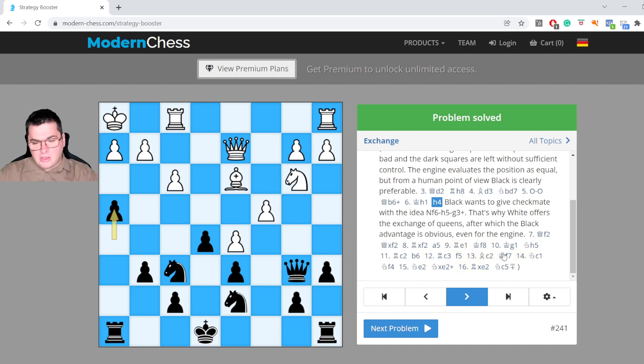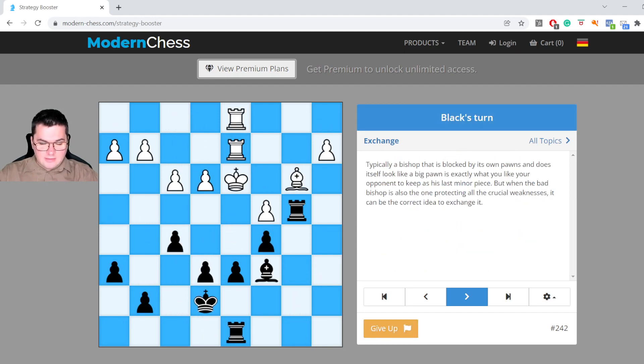Those who want to go even deeper can analyze this example line, but I would say Black is already doing pretty well. Let's go to the next problem. Those of you who want to train with me can pause the video and think on their own. We are looking for the best move for Black and there is actually a very instructive concept. I will share the answer but first I will explain how I think in such positions.